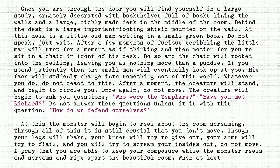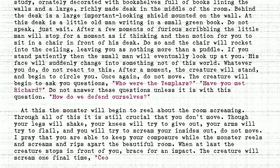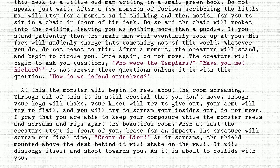When at last the creature stops in front of you, brace for an impact. The creature will scream one final time: Coeur de Lyon. As it screams, the shield mounted above the desk behind it will shake on the wall. It will dislodge itself and shoot towards you. As it is about to collide with you, close your eyes and open the small blue box.